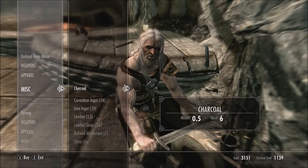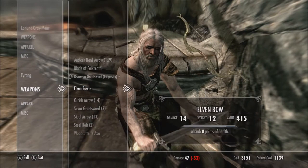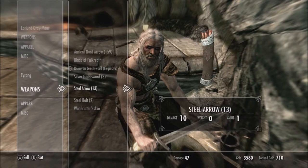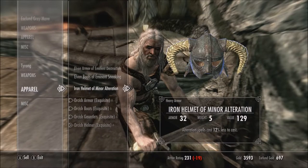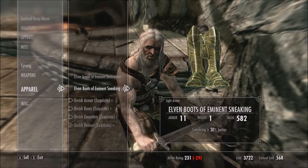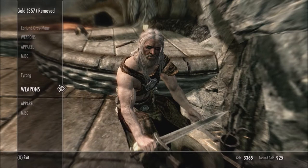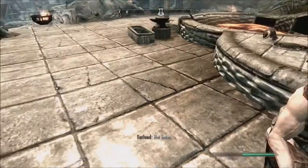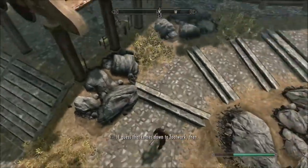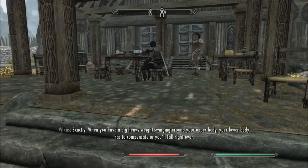There he is — Eorlind. Let's talk to him. What have you got for sale? Not a single bit of ebony — crap. But I can still sell stuff to you. These don't have much weight but no real value either, so I'll keep those for later. You don't have enough? I'll take some of these corundum ingots off your hands and sell that to you.